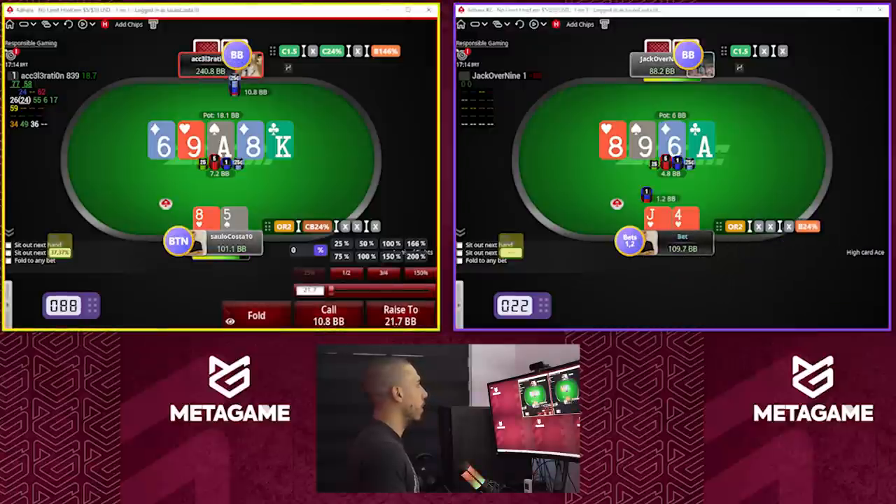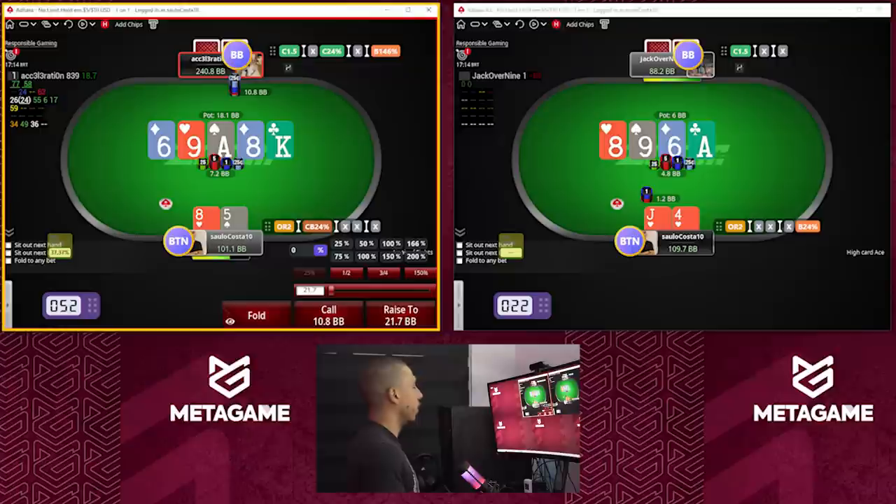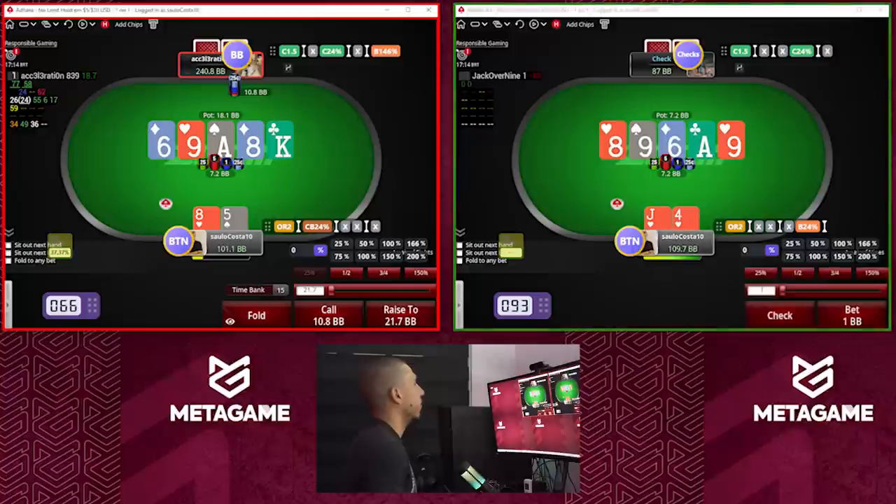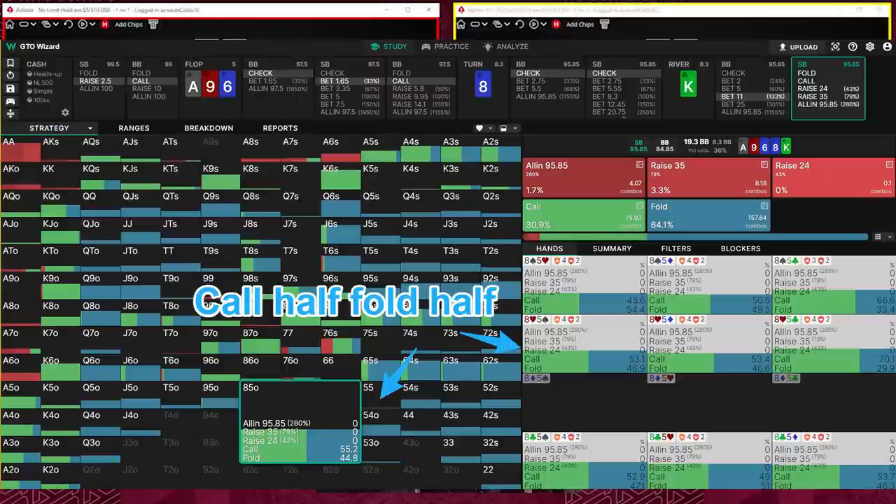On the turn I'm gonna go small, and on the river here with eight-five, my bluff catcher is pretty good but I don't need to call this very often, so I'm going to fold this time.